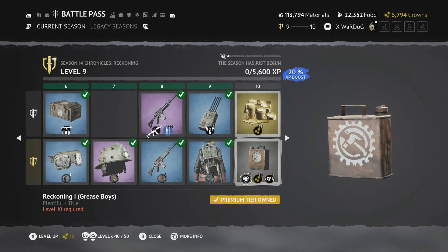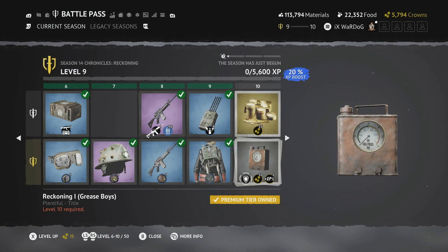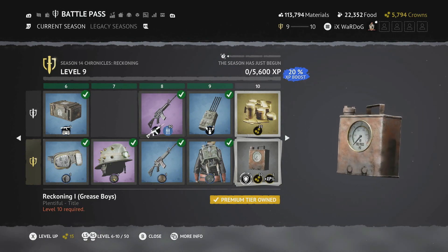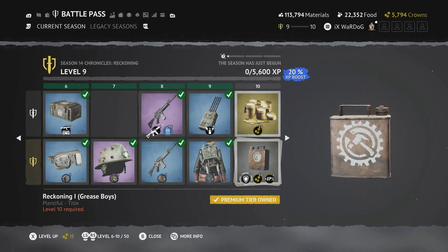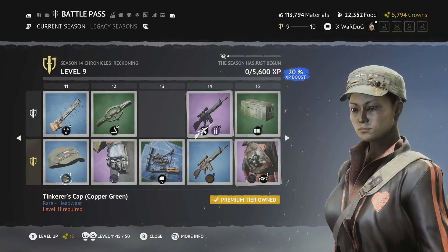The Reckoning One Grease Boys title is a cool little title — basically a fuel can with a PSI gauge on it, and a V8 symbol, which I'm guessing refers to the cars of the dieselpunk era. There's a cool mechanical symbol and you also get 50 crowns plus a 5% XP boost.